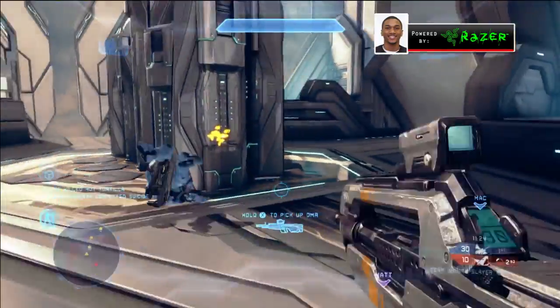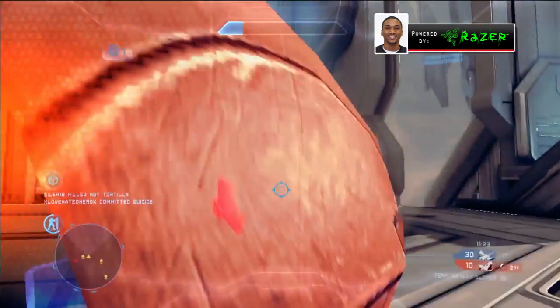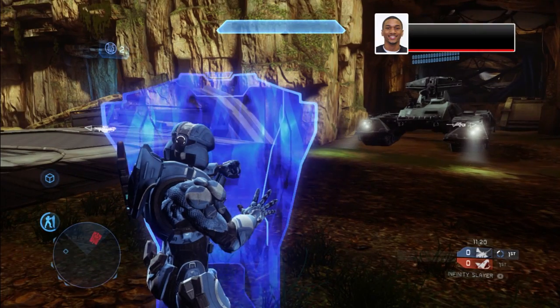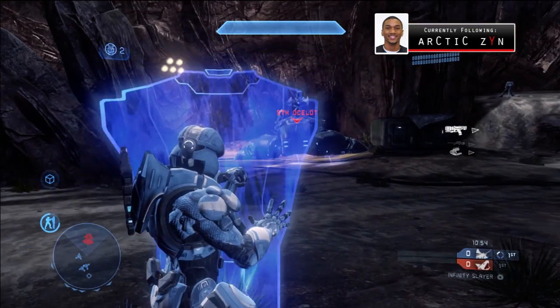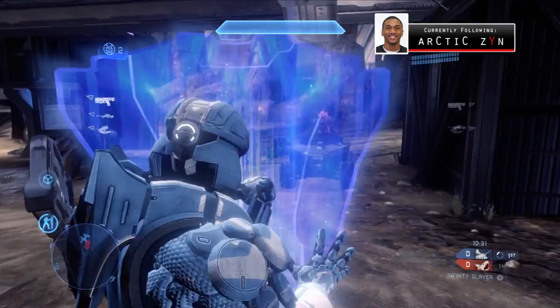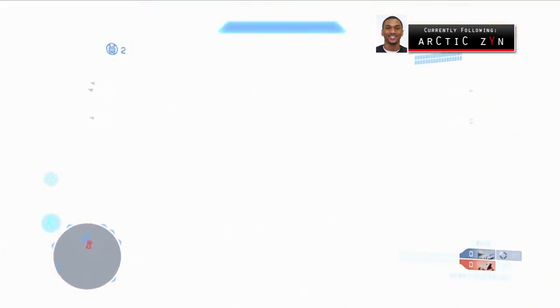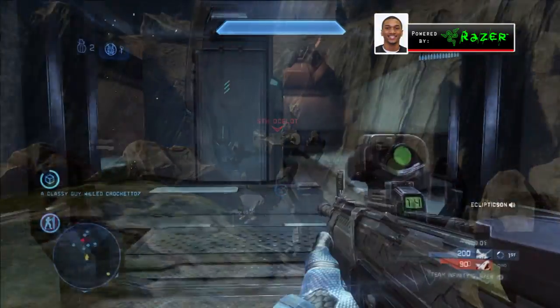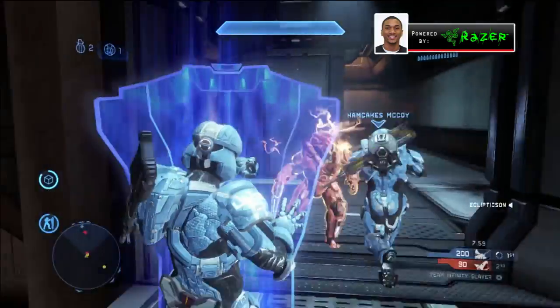The Hard Light Shield can deflect pretty much any projectile — from the Scorpion cannon to the Wraith, Warthogs, and rocket launchers. It can deflect or absorb them and you will get away scot-free. All in all, I really enjoyed the Hard Light Shield.